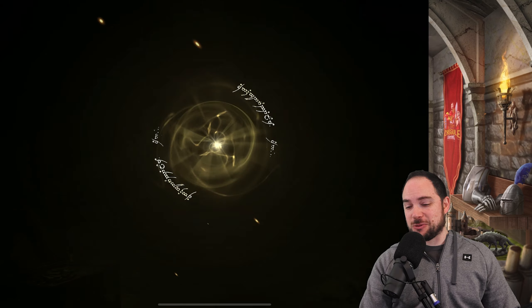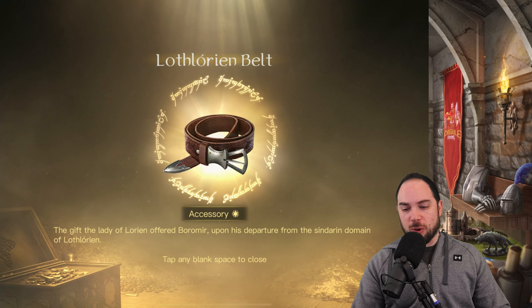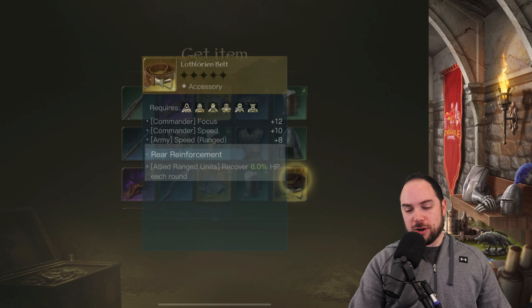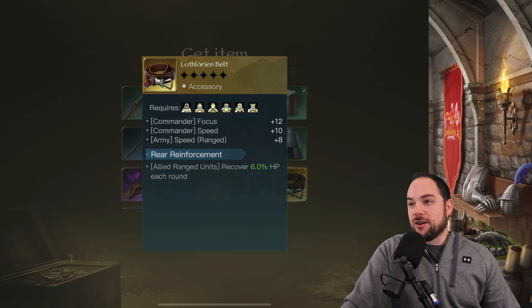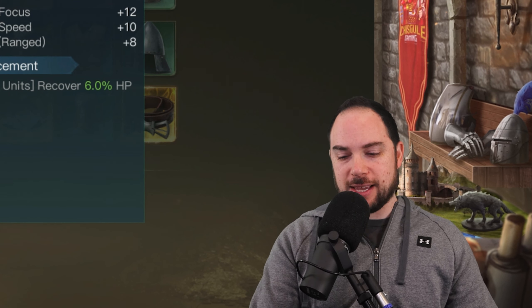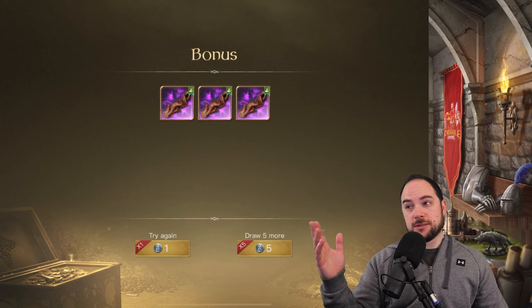Come on, baby, we can do better than this! The Erebor map fragments. A double — white robe cloth. Triple! Lothlorium belt — can we go for four? No, too much to ask. Triple was nice. What does this do? Focus, speed, range, speed. Allied ranged units recover 6% hit points every round — rear reinforcement. That's not something I'm likely to shred. That seems really quite good. Focus, speed, speed of ranged — wow. I have to think I'll find a use for that. And three more black walnut. Let's go.